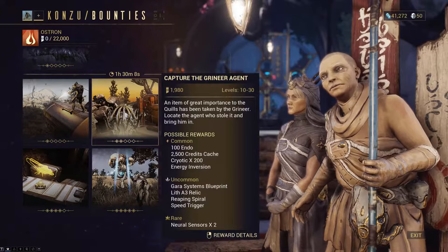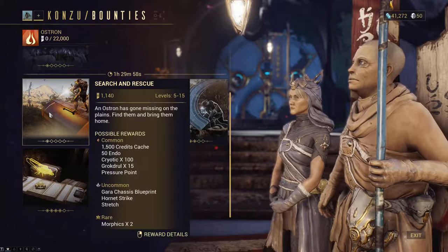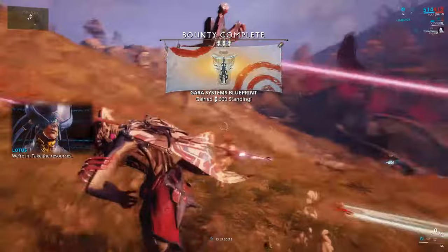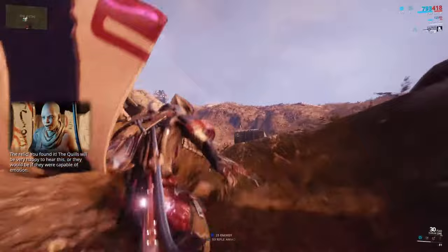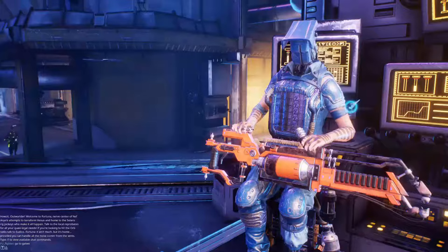There will always be a couple of different bounties to choose from — some aimed at lower level players, and some more suited for people with high level gear. The first three tiers give you the Chassis, Neuroptics, and Systems as uncommon rewards. So what you do is simple: run these bounties over and over again until you've got all three pieces. You're probably going to have to do them a couple of times, but it shouldn't take too many runs. I'd recommend setting your game mode to public so you can get help from higher level players. Don't worry too much about being carried — we were all beginners at one point, and as long as you're participating to the best of your abilities, no one will mind.